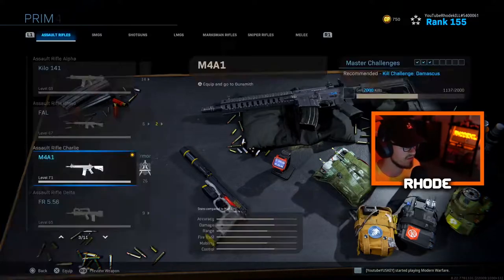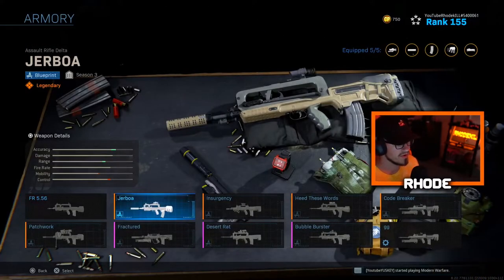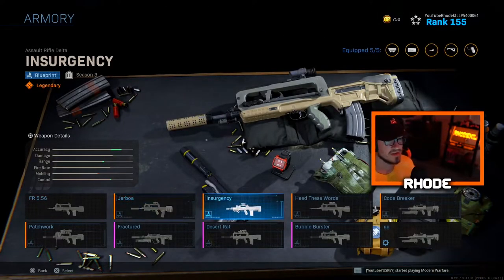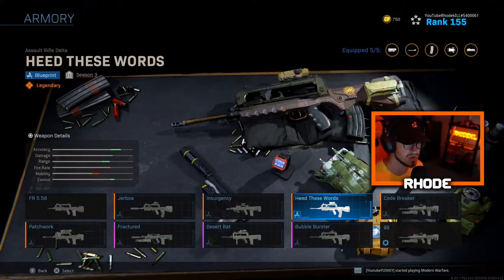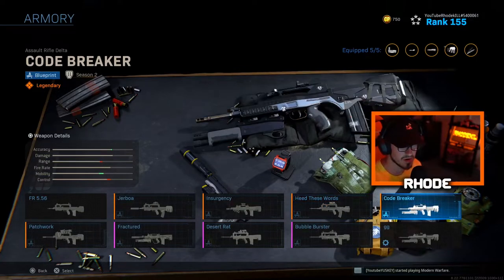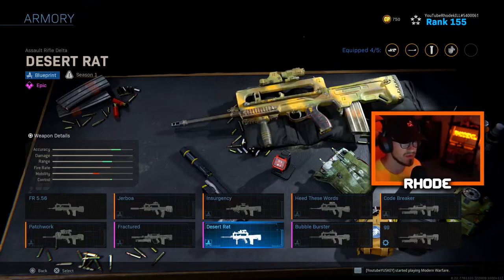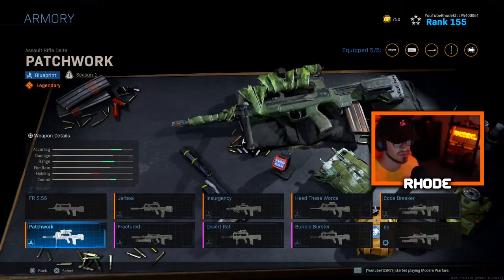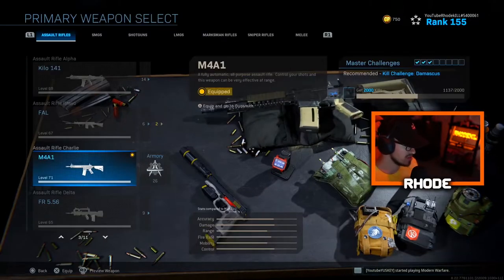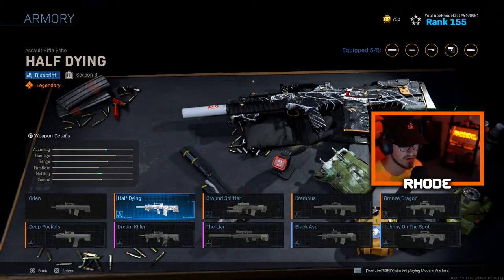Then we have the FR 5.56 — I only have nine of these. The normal one, Jerboa, Insurgency with a dismemberment effect which is one of my favorites, Clean Code Breaker, Bubble Burster, Desert Rat, the Fracture which is really clean — I like that one — and Patchwork which has kind of a sniper look and is clean too. The Odin — the normal one, Half Dying which is actually very clean guys.